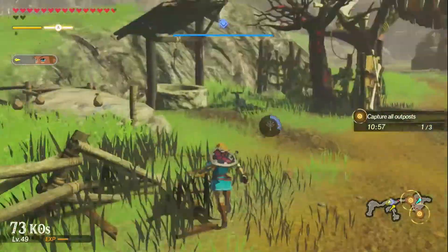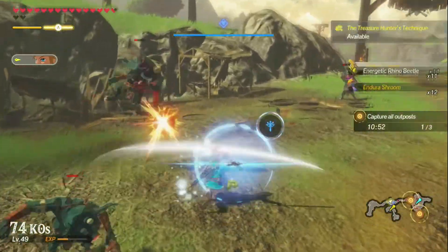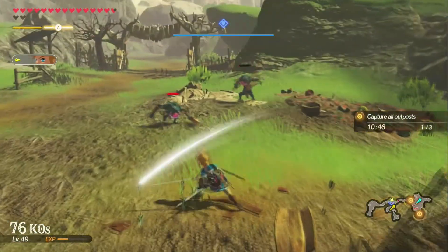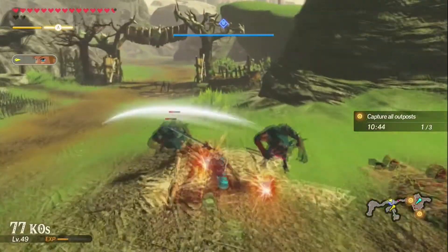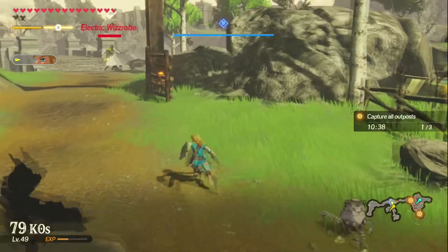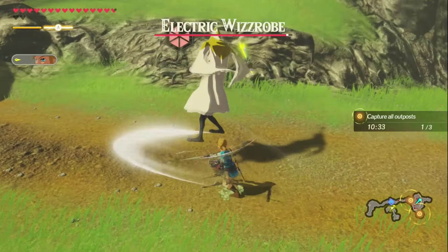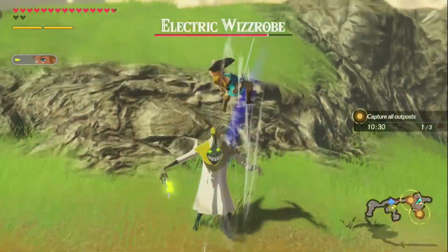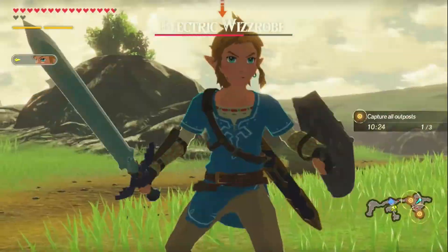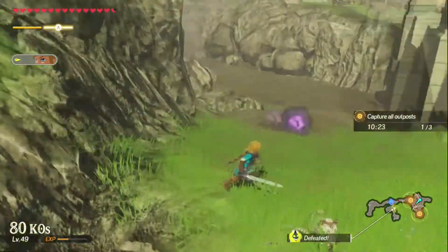Capture the outpost. There's still some people alive. I got something available — nice, that's wonderful. Electric Whizrobe. Take them all out. Weak point smash him. He's dead.